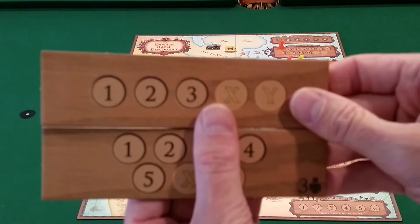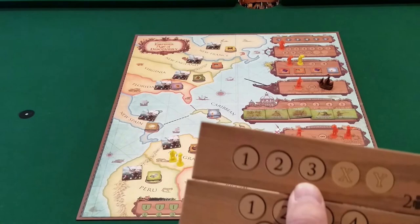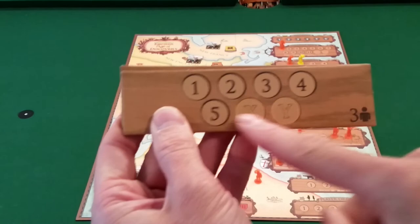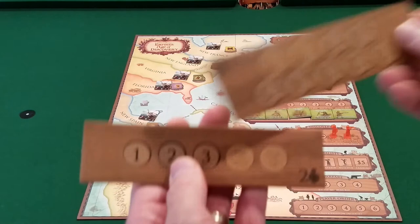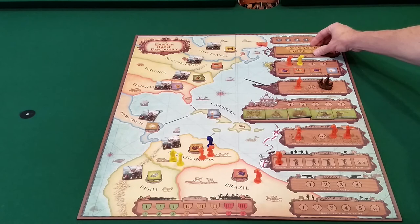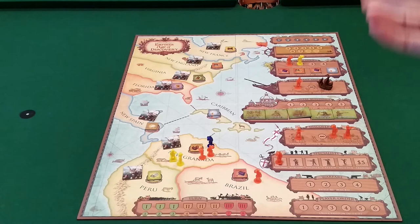Another huge improvement: the colonist dock is the only box that scales based on player count. In a two-player game there are only three spots available; three players get five spots; four players get more. Before the game starts you take the card for the right number of players and place it on the colonist dock, showing very clearly how many spots are available each turn. No more confusion about how many slots there are.